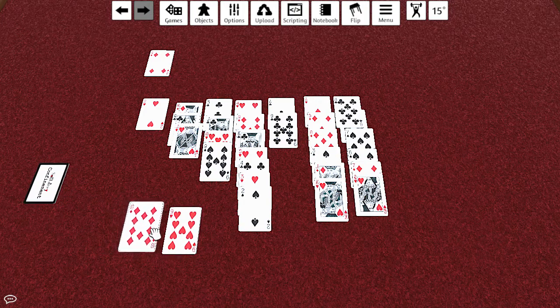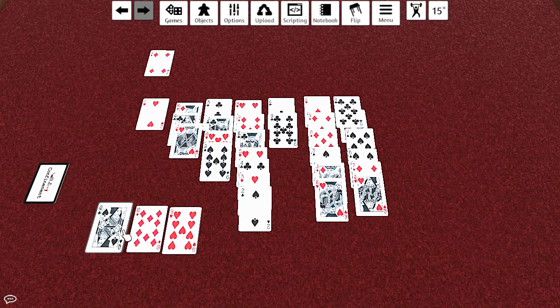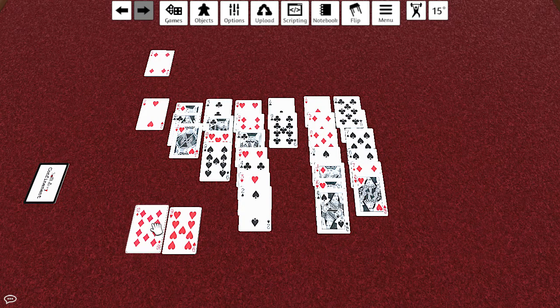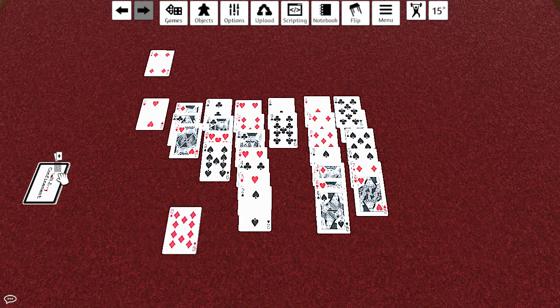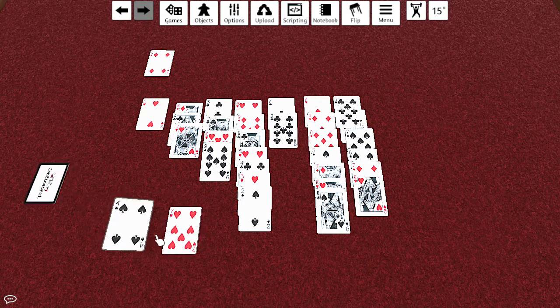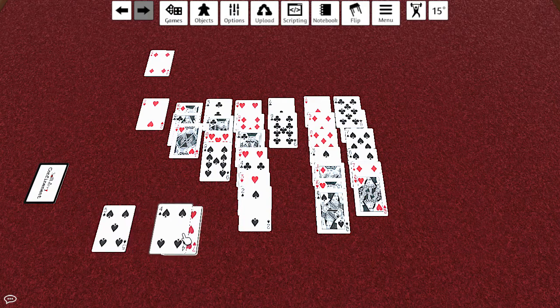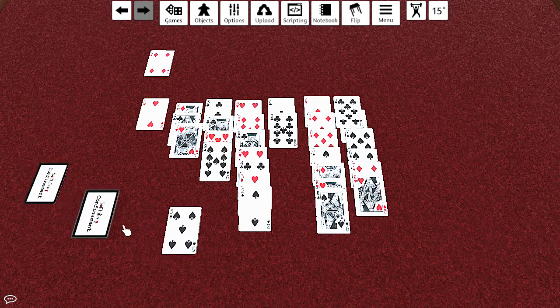One, two, three. Well, okay. Super awkward there though — like, super awkward. I still can't put this ten anywhere. So away we go. One, two, three. All these middle numbers that I just can't do anything with.